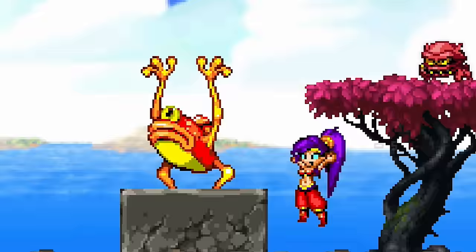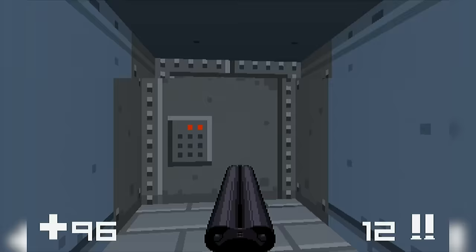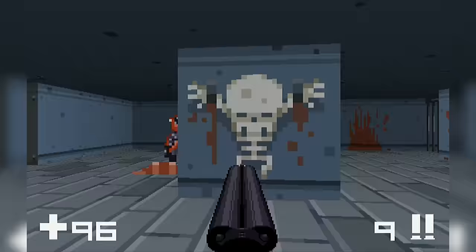To be honest, anything you can add to make it really clear that you're damaging an enemy is worth it. I'm talking about making them flash white, get knocked back, spray blood, change animation, or make a satisfying sound. It all provides useful feedback and it improves the game's feel.